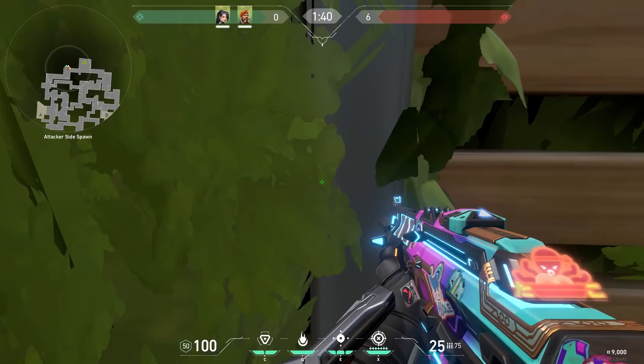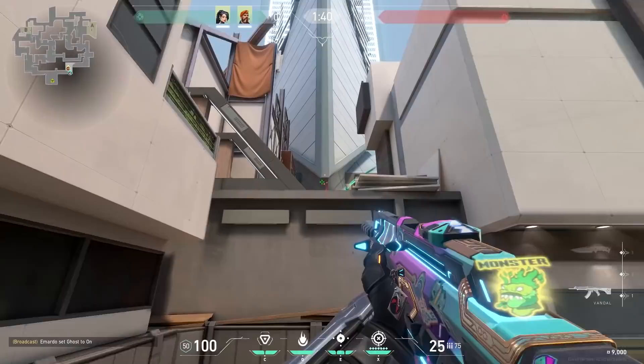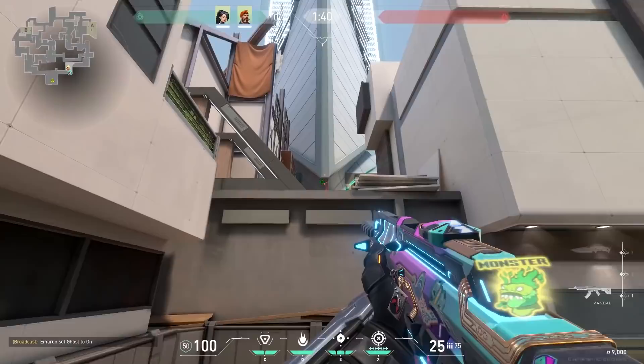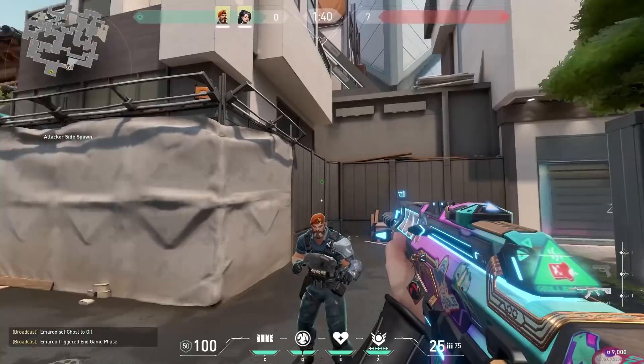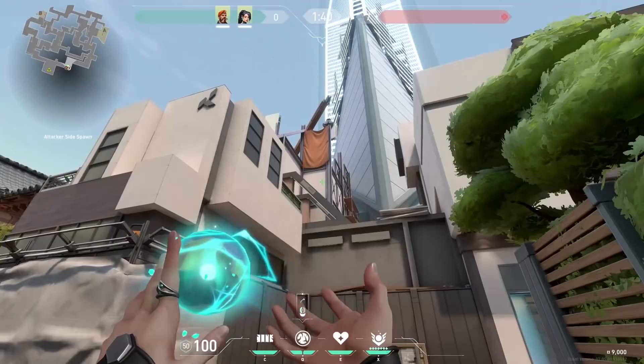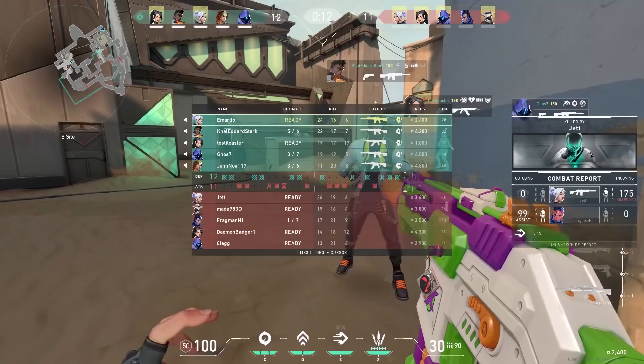The first thing you can do together that not a lot of people are doing is duo lineups. A perfect agent to do this with is Sage. When you throw a Sage slow you can throw any Molotov like Brimstone or a Raze grenade and kill the enemies easily. With Brimstone, stand in this corner and aim at the bottom of the building. With Sage, stand in this corner and aim a little bit to the right of the bottom of the building. Use this duo lineup at the start of the round while your teammates are pushing A.